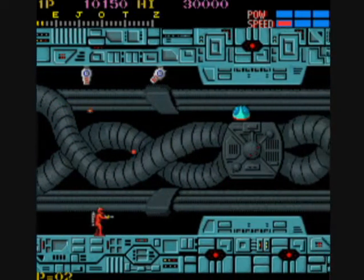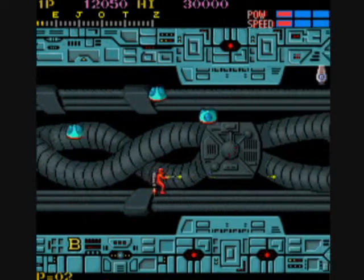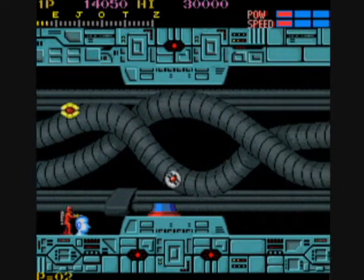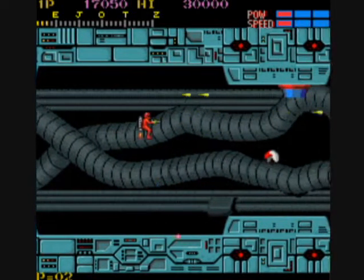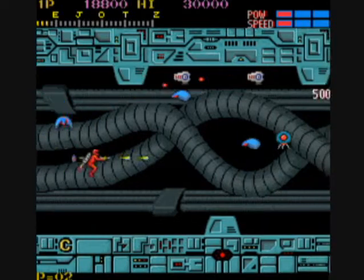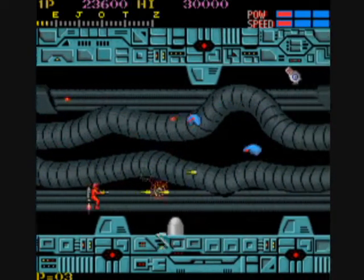Some of the domes will turn into these little spinning things, and you can shoot the spinning things repeatedly and possibly get a maximum of 10,000 bonus points. There are also some hidden bonus points in the game. Sometimes there is a statue head that you can uncover by shooting in certain places, and when you shoot it you will get 2,000 points. There is also a heart somewhere in the game. You get an extra life at 20,000 points, and then every 50,000 after that.